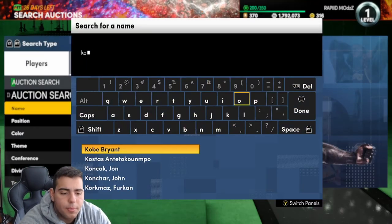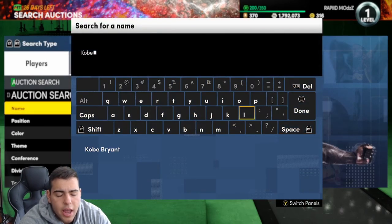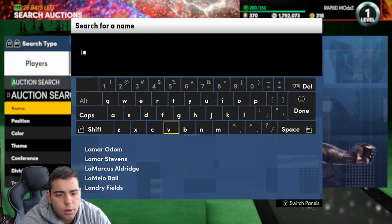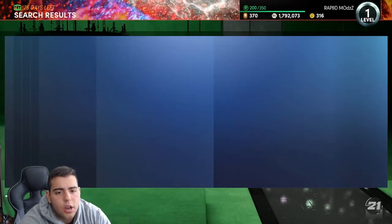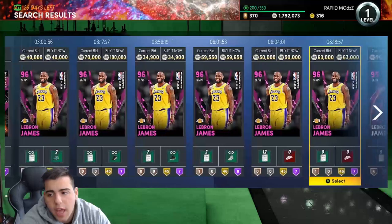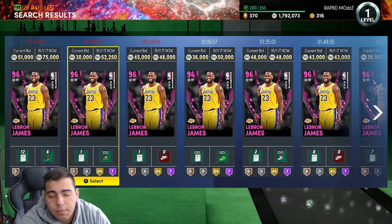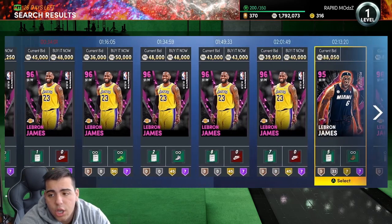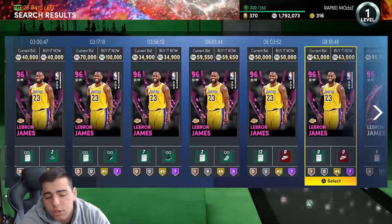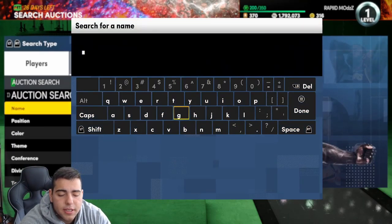I've also been eyeing Kobe Bryant. Here's another snipe filter that I believe you could make a lot of MT on. Also LeBron James Opal and LeBron James Pink Diamond — another filter that is very interesting to watch. As you guys can see, this moments one is at 40K. There's also one up there for 34K — honestly, that looks like a pretty good price to me. You've got to get a good contract, good diamond shoe, whatever. Definitely pay attention to that LeBron, and pay attention to pink diamond Giannis.